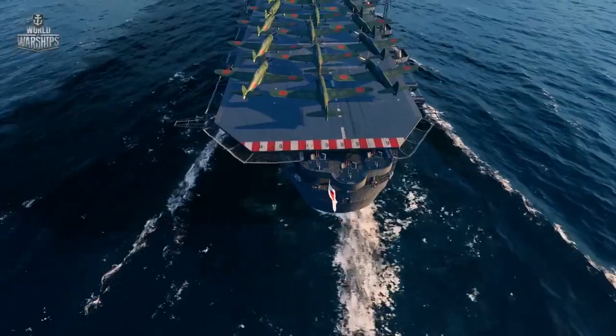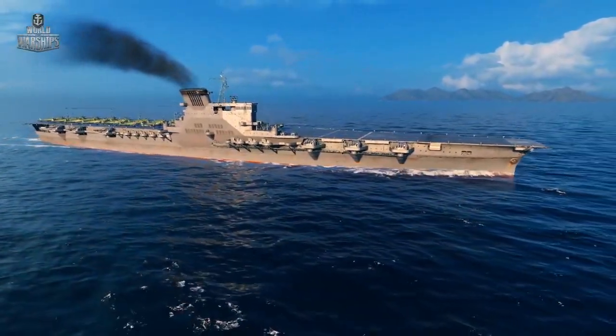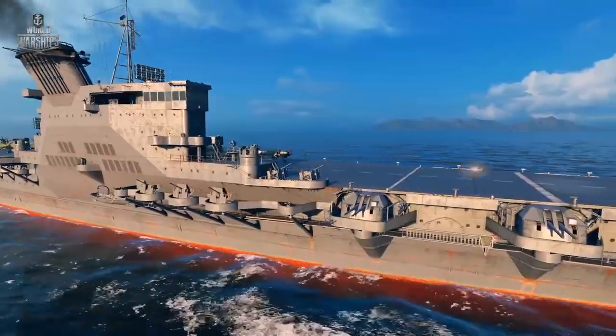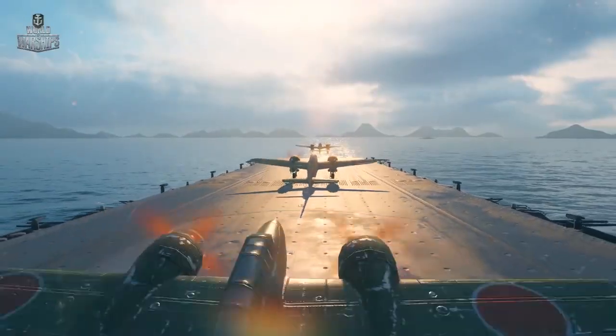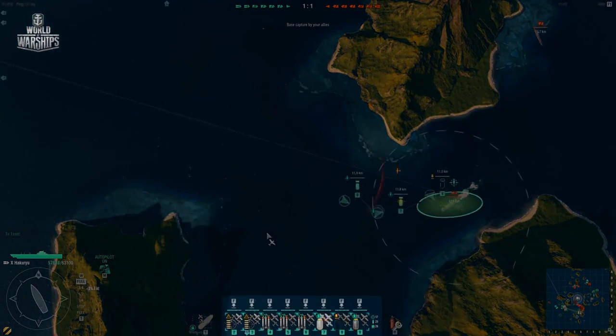Heavy aircraft carrier Hakuryu, 'White Dragon,' crowns the Japanese carrier branch. This warship was drafted but never actually built. The very quantity of her air groups will make enemies nervous. The carrier can operate 8 squadrons at a time, so escaping her strikes is quite a challenge.